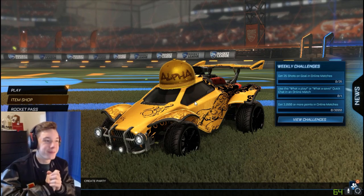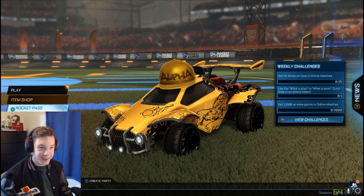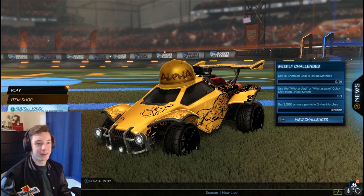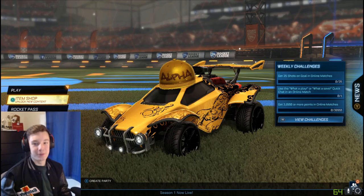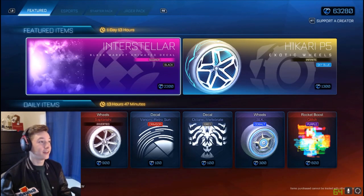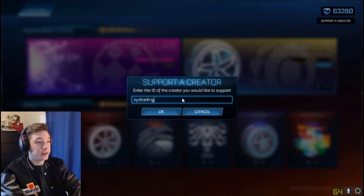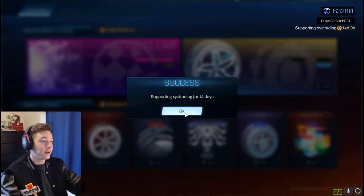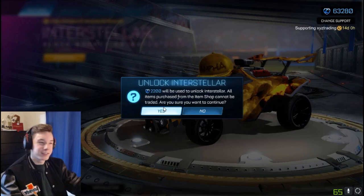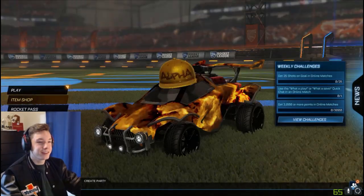Hey, what's going on guys? Welcome back to the channel. I know I am pretty late on this and I'm sorry, but today we're cracking open 100 of the 2020 Golden Pumpkins. I do just want to say, you should chuck in support of creator code XYZ trading in the item shop. If you want to support me, why not? I appreciate it. And pick up the Scorched Black Interstellar.